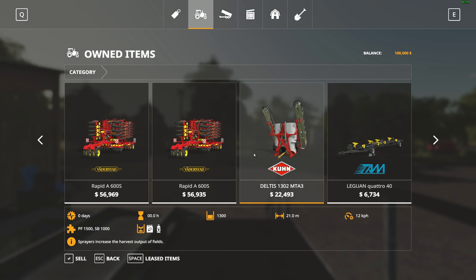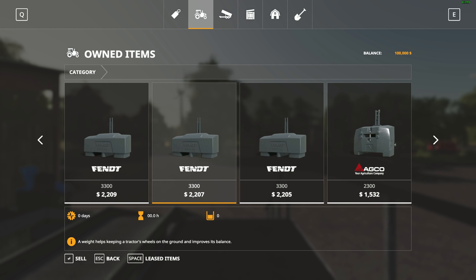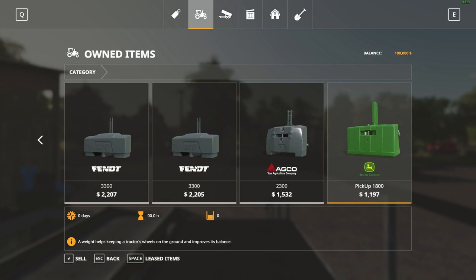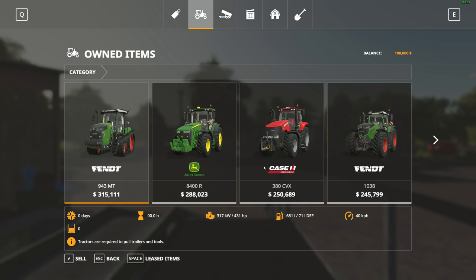There are some seeders, a liquid fertilizer sprayer, a header trailer, and at least five weights. That is your starting fleet — pretty generous, that'll get you going for sure. You might also want to cheat in some money as well.